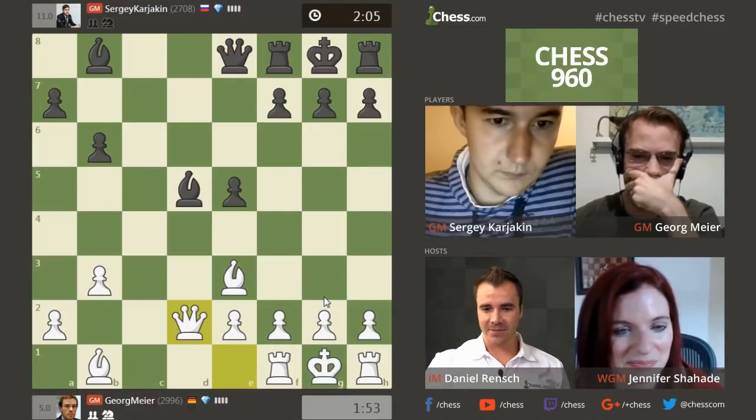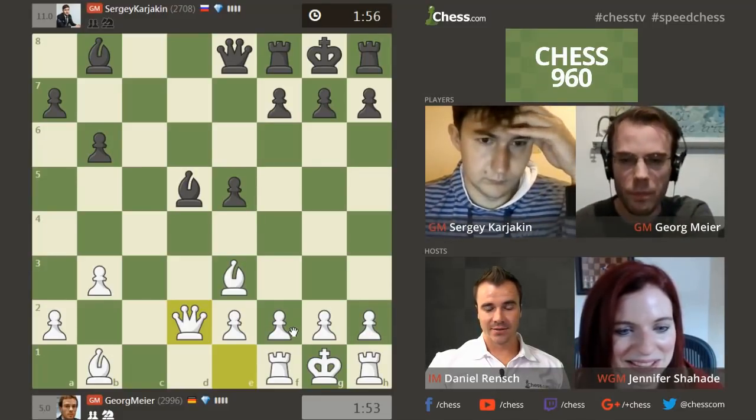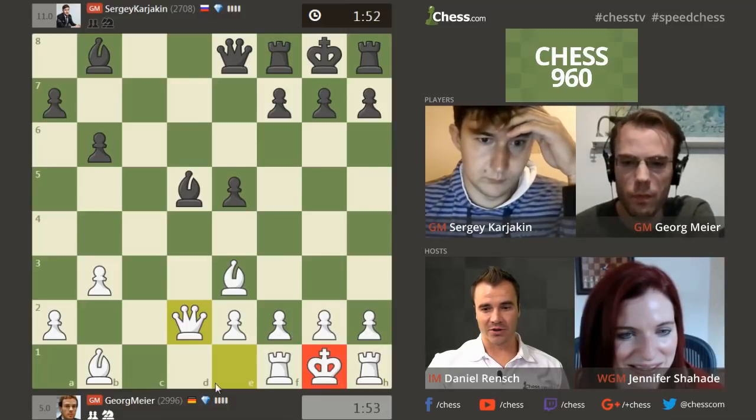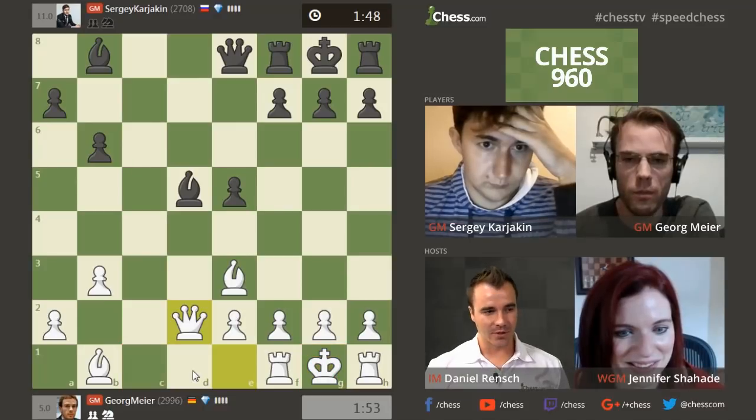Queen to d2 comes in. Don't forget, White could castle long here — he could play King to c1, Rook to d1 on the next move. Very nice. So that's just a fun little... I mean, it seems super dangerous, right? You wouldn't want to put your king over here on this open file, but it is possible, so it must be noted.